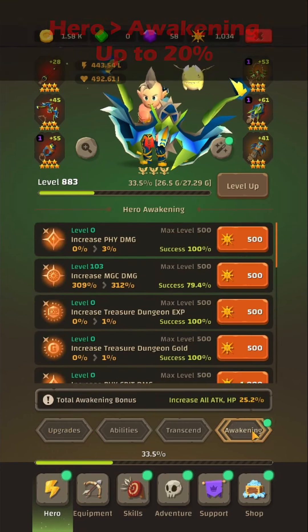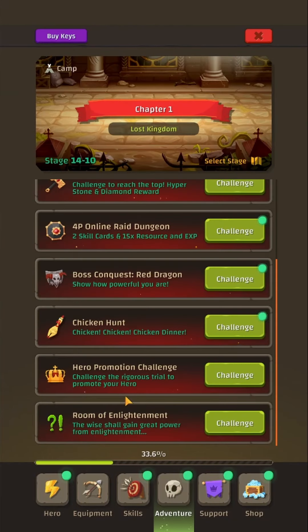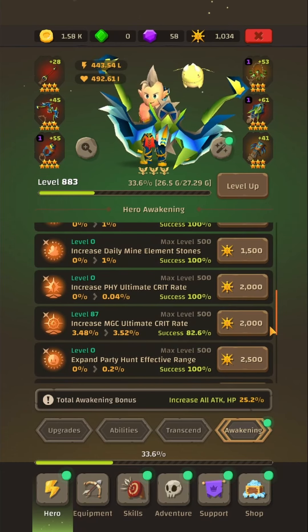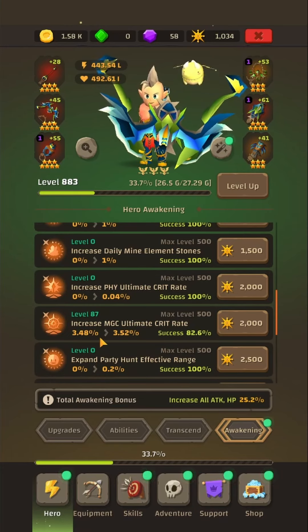The next option is Awakening. You'll be getting a new currency called awakening stones, which you can get from the Room of Enlightenment — one of the latest dungeons added to the game. By challenging this dungeon and earning this currency, you'll be able to influence your critical rate. Upgrading critical rate in Awakening all the way to level 500 will get you 20% critical rate. It's expensive, and you only increase by 0.04% each successful upgrade.